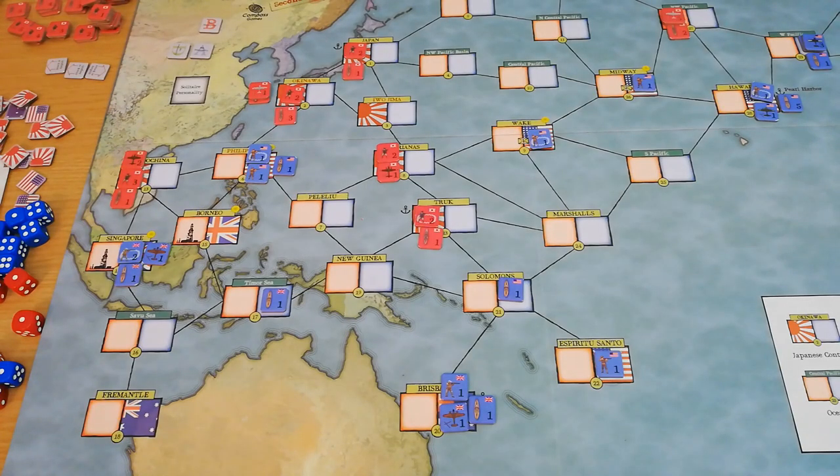I've zoomed right in, and we're going to take a look at the different components and what everything does. The aim of the game is to win, and you do this in a few different ways depending on which side you're playing. There's an automatic victory — both sides can score an automatic victory — at a certain point with the play of a certain card.